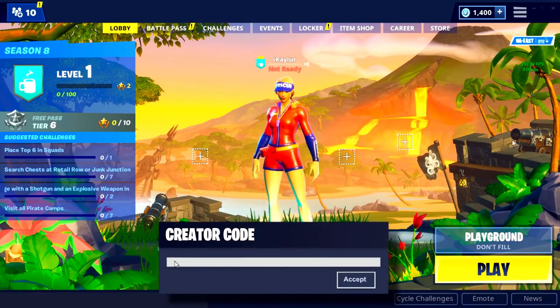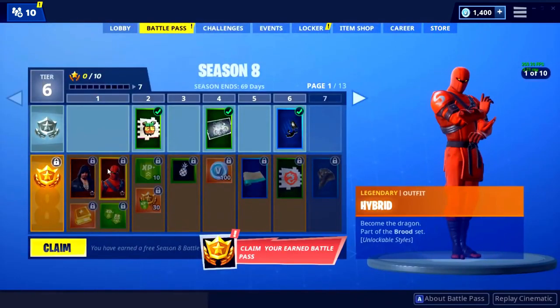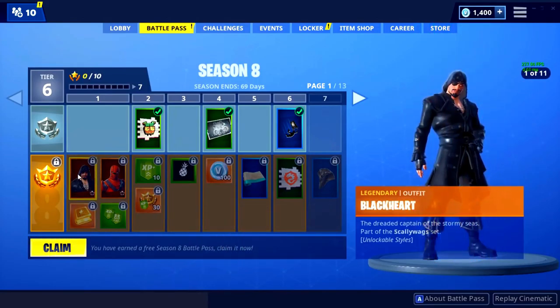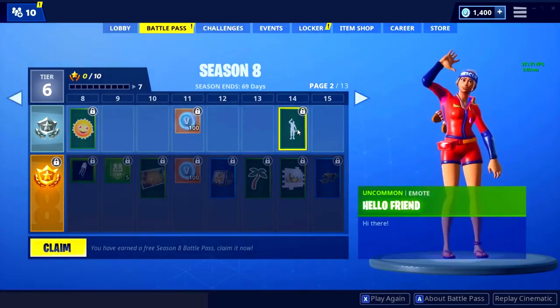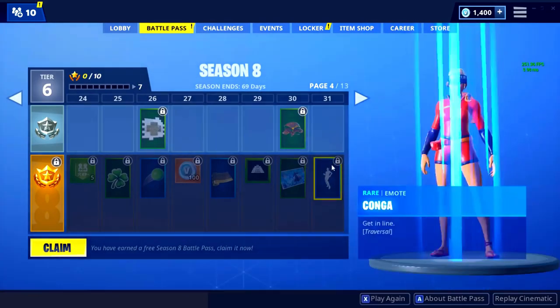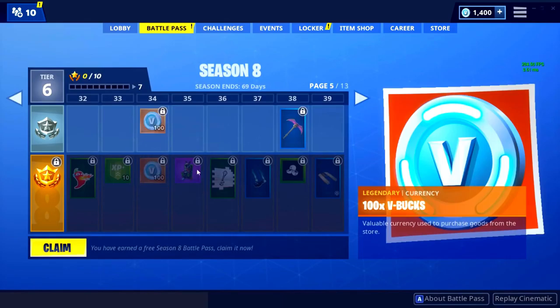Now we're briefly going to go through the Battle Pass and look at it. The whole lobby screen is completely different and I really like it — it goes with the theme of the volcano and ships. The cannonballs are awesome. The two new skins are Hybrid — I like his rank-up style — and Black Heart, who is cool too.